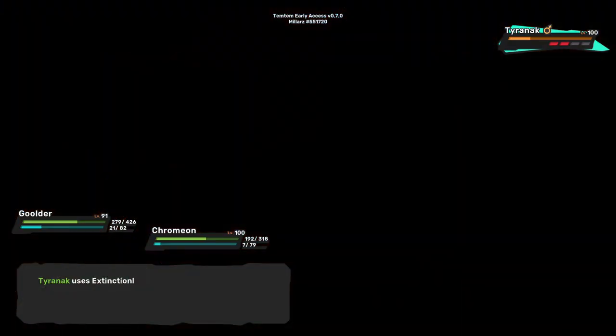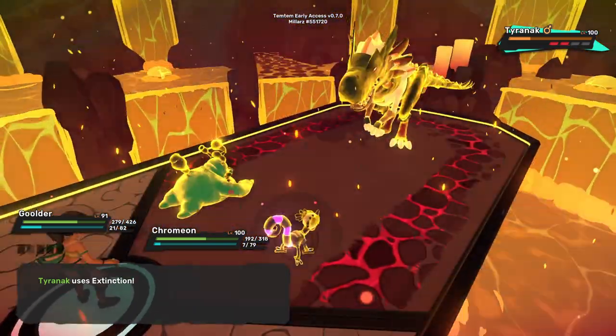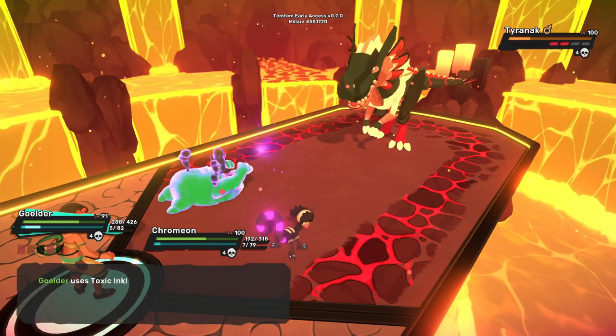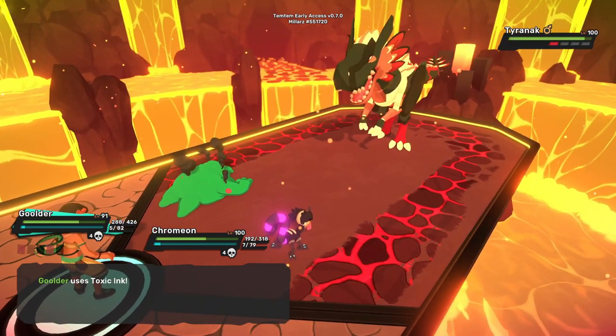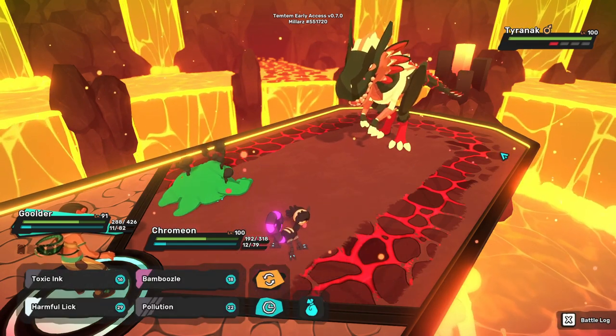The boss is Fire and Nature type and only uses 2 moves: Plague and Extinction. The only type it is weak to is Toxic. The boss Tyronek has 3 traits that are all active in battle. The first is Frightening, which disables Temtem's gear for the first 2 turns of battle. The second is Neutrality, which prevents Tyronek from gaining status conditions. There is currently a bug that allows Tyronek to doom itself, but that will be patched soon.